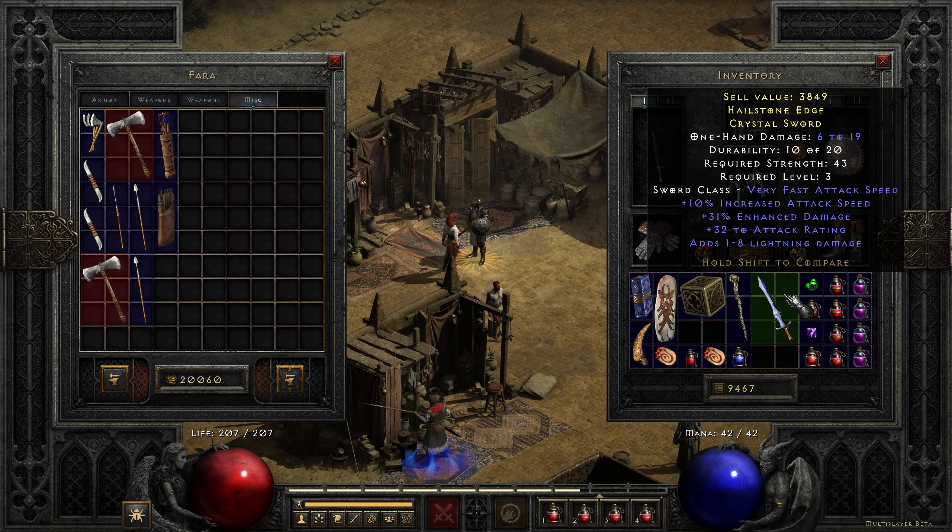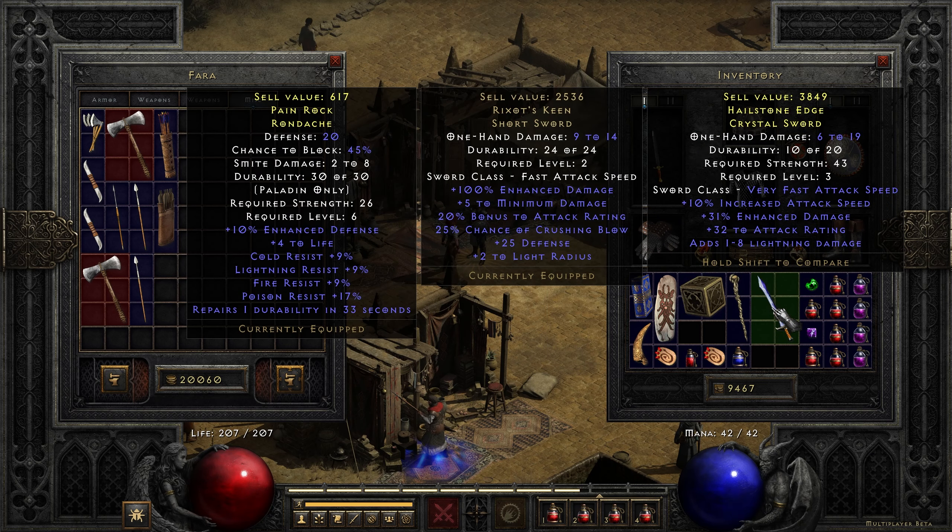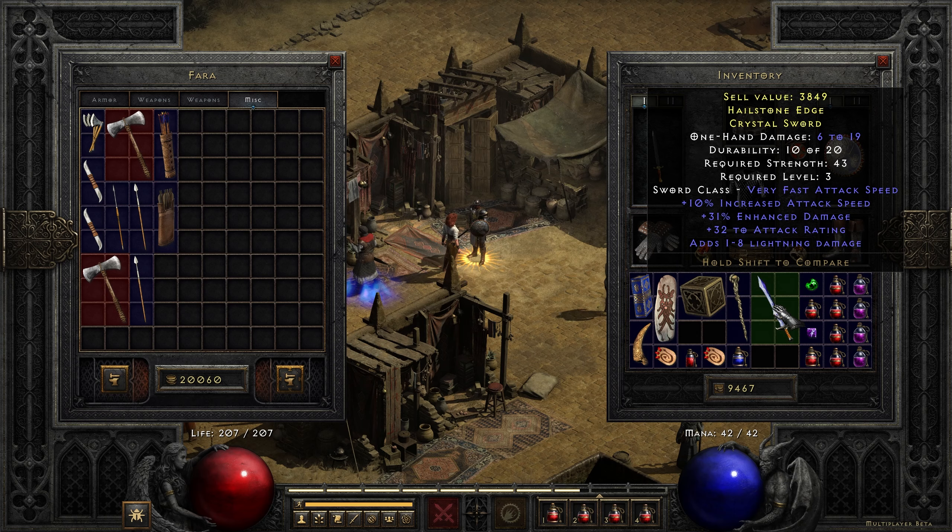If you've played the game — and I imagine if you're watching the video you've played Diablo 2 before — you used to have to go back and forth to see what was what. Now you can just hold Shift to compare. As you can see, the text is very easy to read, nice and big, comes across the whole screen. You can immediately see what's going on, and it just looks great. Very high fidelity. Just great.